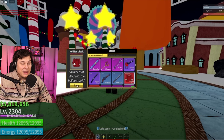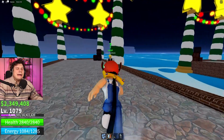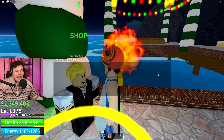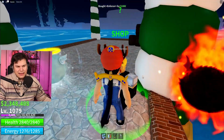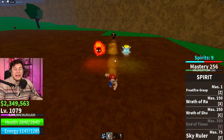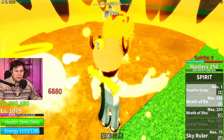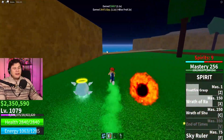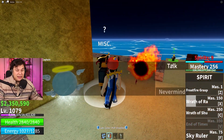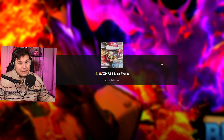Currently I only have 300 candy, so I want to figure out the absolute fastest way to get candy to buy all the new stuff. The way you actually get candy is pretty much simply by killing enemies. I got thinking - what if I go back to the first sea and just kill a bunch of enemies in one hit? Would that give me like a couple million candy?